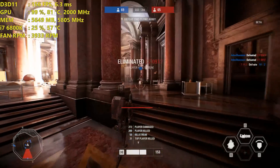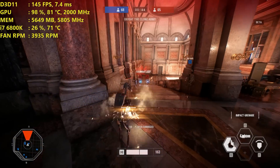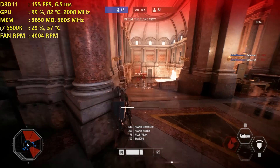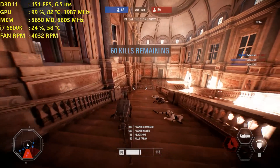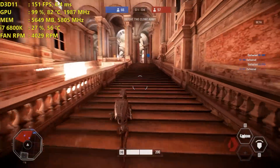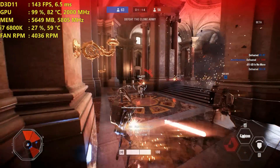Nothing getting in the way of benchmarking as far as the CPU is concerned - running great across all these graphics cards. If you have a lesser GPU, maybe like a GTX 970, you should be absolutely fine at 1080p and probably pretty well at 1440p too - maybe tweak a couple things down to high like shadows and ambient occlusion. Even something around an R9 390 or GTX 970 should be almost completely maxed out at 1080p and 1440p. Really no issues at all with the performance in Battlefront 2.